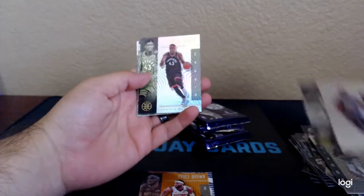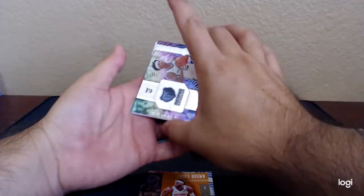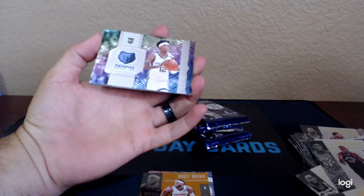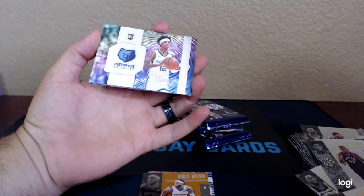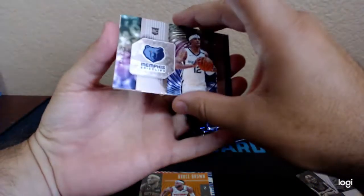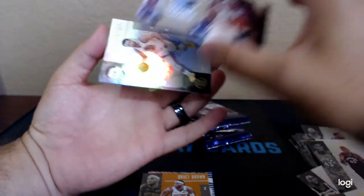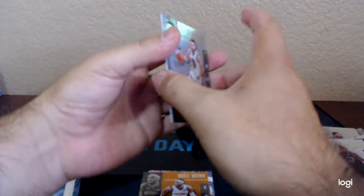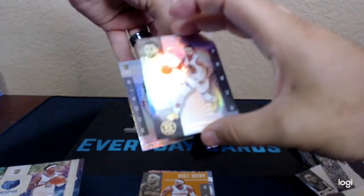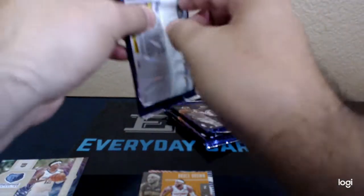Josh Okoji, Pascal Siakam, Jonathan Isaac — and oh, there we go. Ja Morant, Rookie Instant Impact. So, really nice — Rookie of the Year, just as of a half hour ago. I'll put that to the side. Steph Curry and Admiral Schofield. I'll have to get a sleeve for that one. Should pay for the box, though. With these products, if you can find them for what they cost, you pull one decent card and it pays for the whole box.